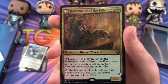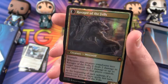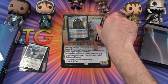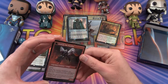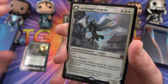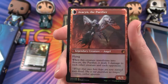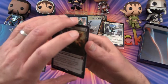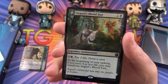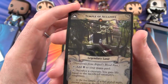Huntmaster of the Fells — that's some pretty cool foiling there — transforms into Ravager of the Fells. That one's still miscut a little bit, not as bad as some of these others. Archangel Avacyn transforms into Avacyn the Purifier. Very cool. And Arguel's Blood Fast — yep, some miscutting there too — transforms into the Temple of Aclazotz.